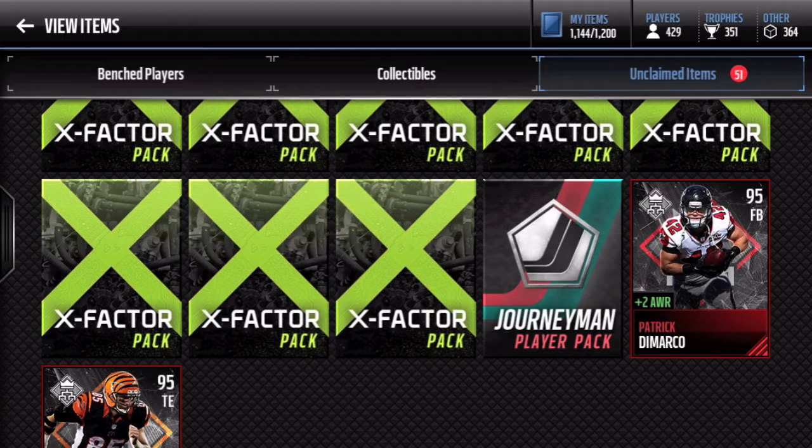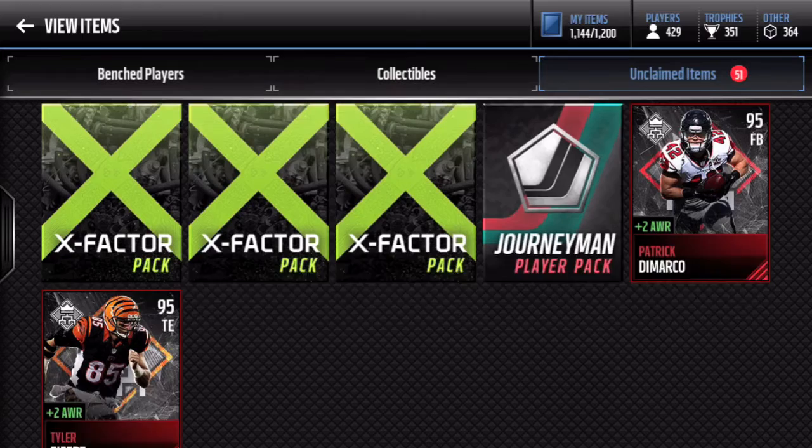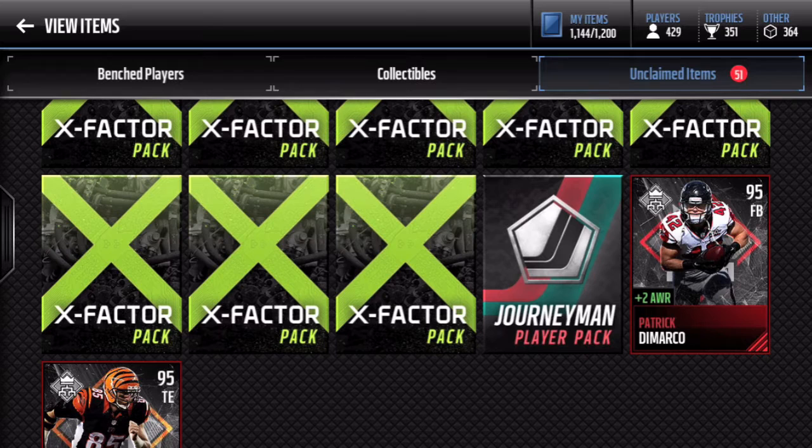Obviously we're just opening up one of these players. As you can see I do have Tyler Eifer as well — you guys will be seeing that video at a later date. But right here we do have Patrick DeMarco, the 95 overall fullback. I know a lot of you guys maybe already have him, some of you guys probably don't. He's a sick card, part of the league cards that you get for obviously playing a lot of yards and stuff like that.